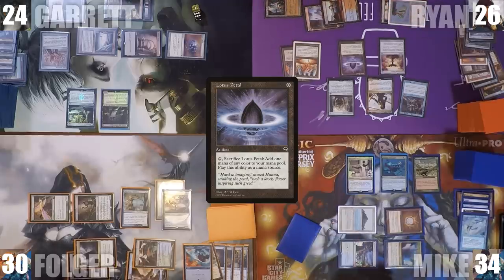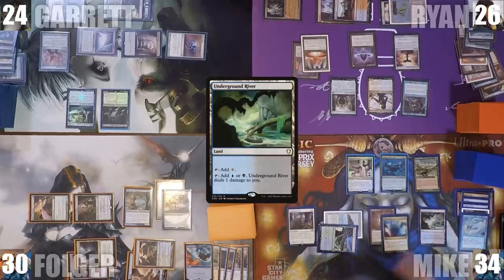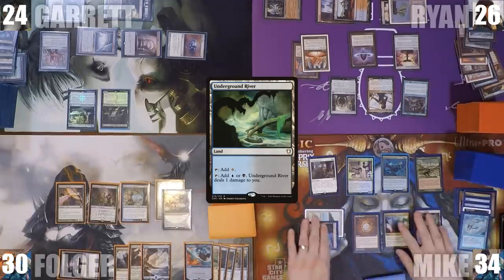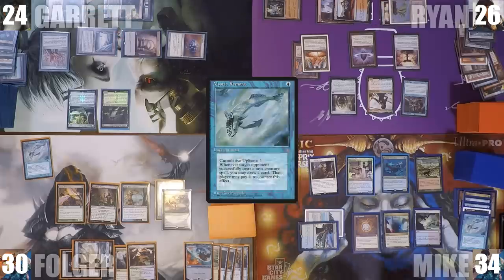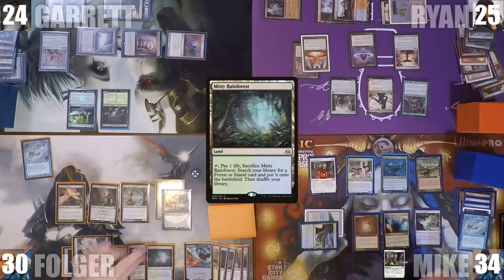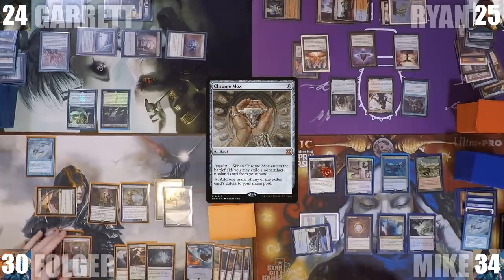Mike adds 2 white through his Carpet of Flowers and casts Smothering Tithe. He plays an Underground River and passes. During Folger's draw step, he draws a card and pays for the Smothering Tithe. He casts a Mystic Remora. Vile Smasher's trigger resolves and hits Ryan for 1. Folger draws a card off Keen Sense. He plays a Misty Rainforest, casts a Chrome Mox imprinting Massacre under it, and passes.